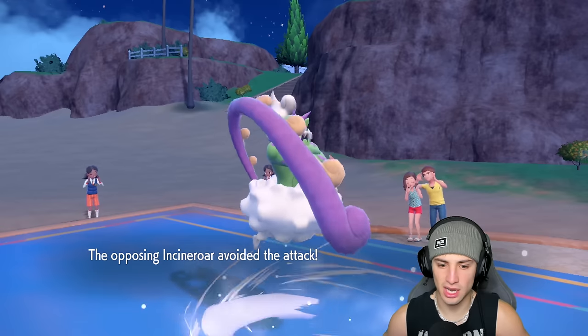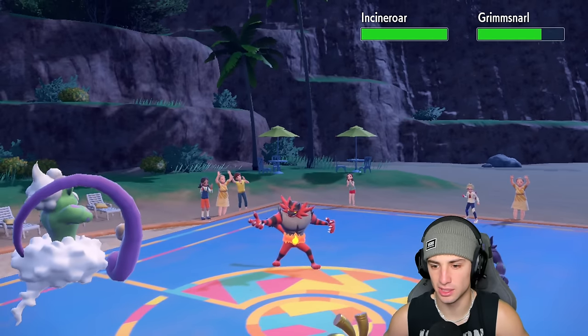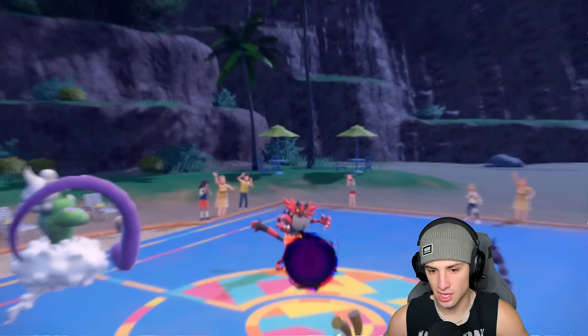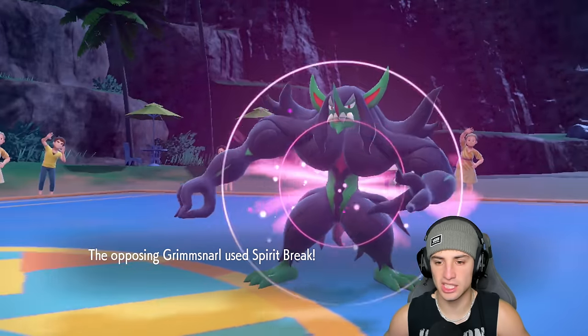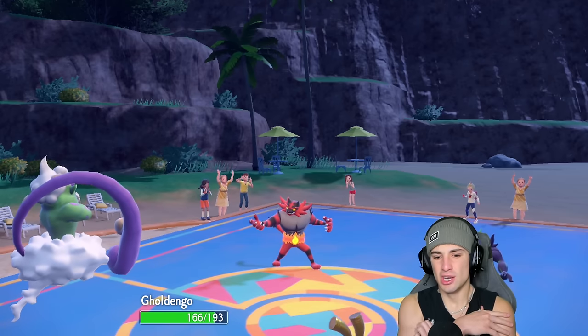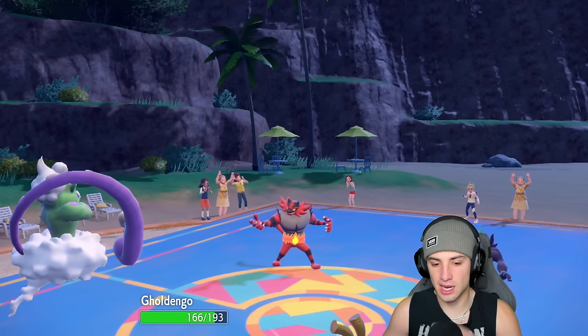He's not setting up Light Screen — Incineroar dodges and Grimmsnarl takes a nice chunk of damage. I kind of wish we went into the Steel move. The Shadow Ball isn't really doing much damage, and he goes for Spirit Break into Goldiego, so Goldiego gets a Special Attack drop, which we don't really like.